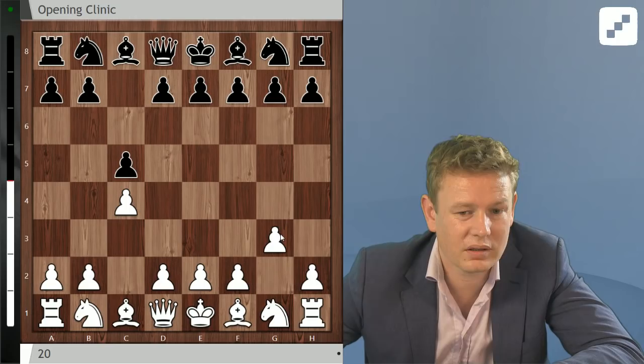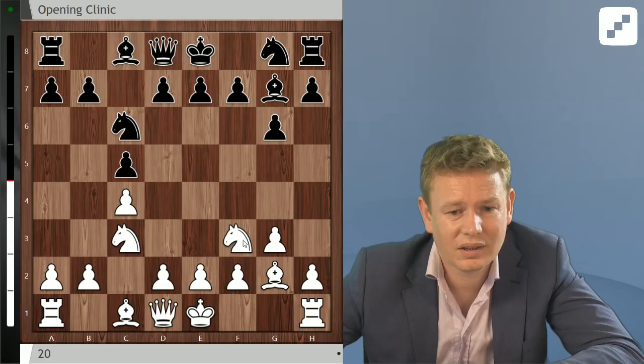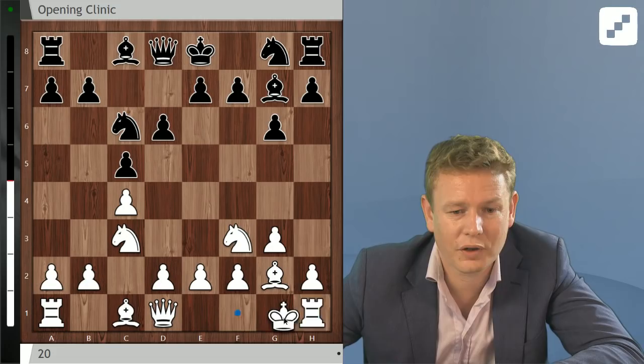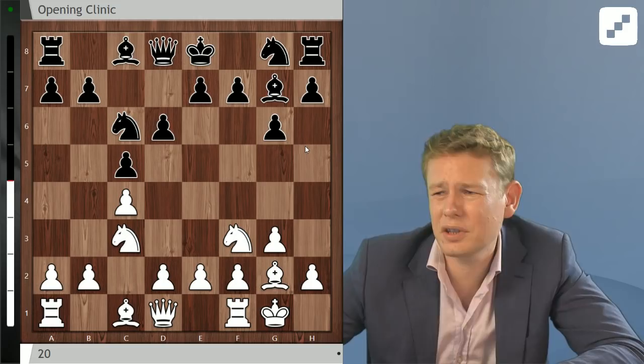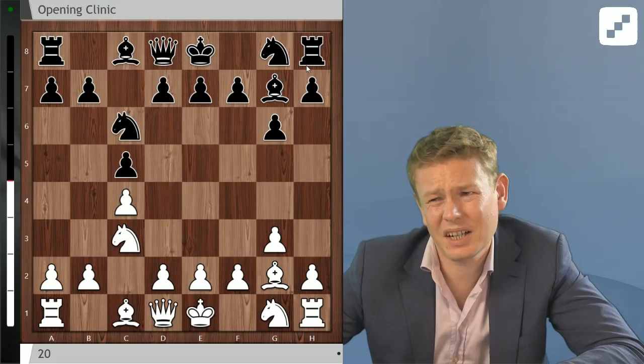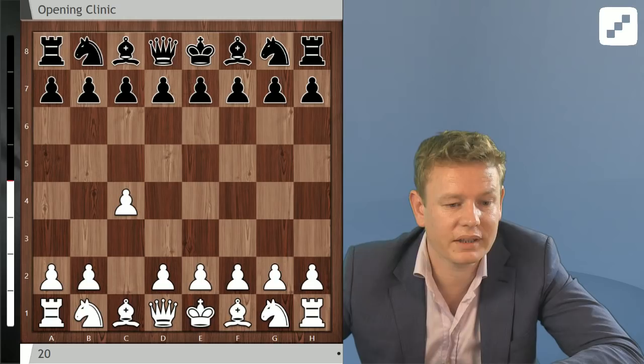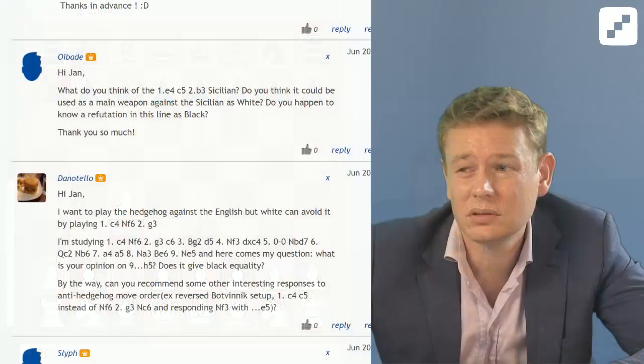Here you can play symmetrical lines with g6 — Bg2 Bg7 Nc3 Nc6. After Nf3 you mentioned e5; there's also other lines like d6 followed by Bf5, intending Qd7 Bh3. So there are certainly different lines one can play. I believe your c6 d5 system, especially if you like these sharp positions like after h5, seems to be going down a decent road. Best of luck battling those fiancatiers — thanks Dan Othello.